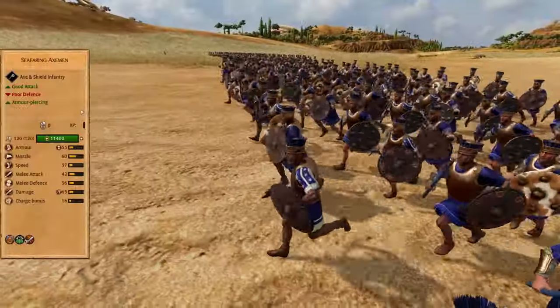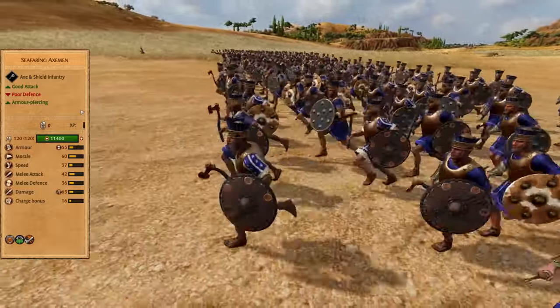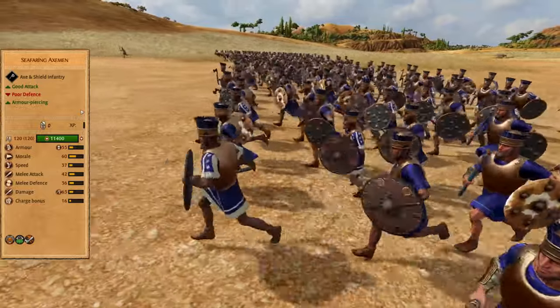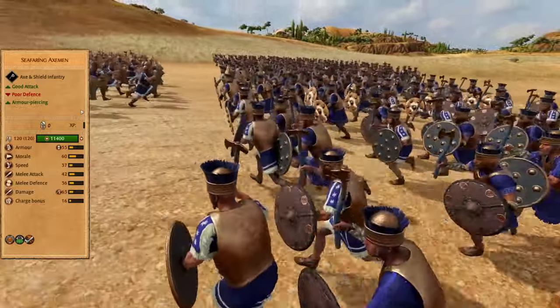Seafaring axemen are often in the frontline, wanting to grind their opponent. I would place them on the edges of your frontline so your flankers can arrive as soon as possible and you can melt your opponents in a few seconds.